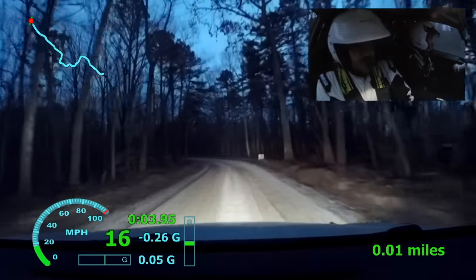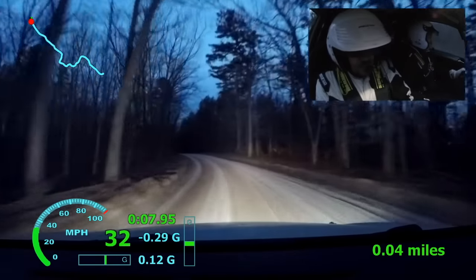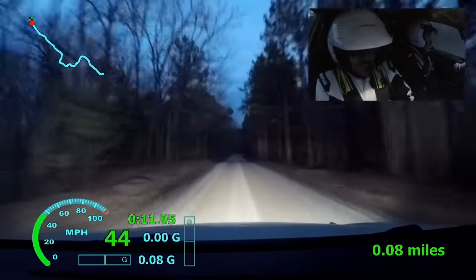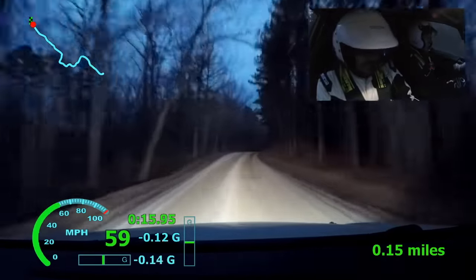Left 5 off, flat out, small crest, 1-50, right 6 crest. Left 6 plus, over crest, 300.